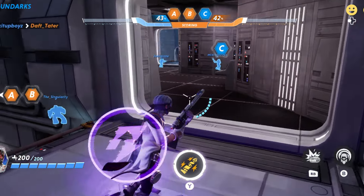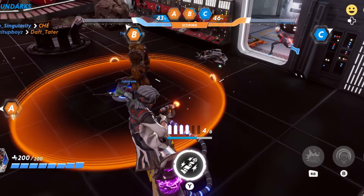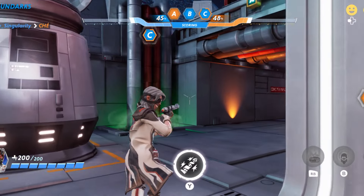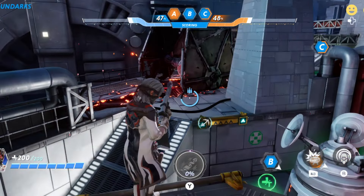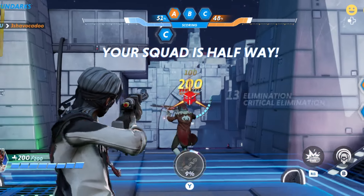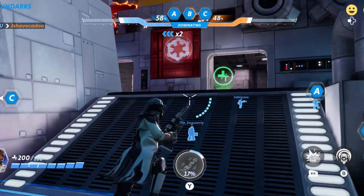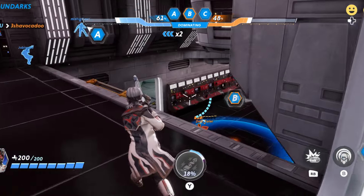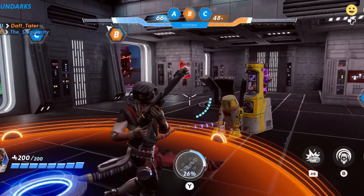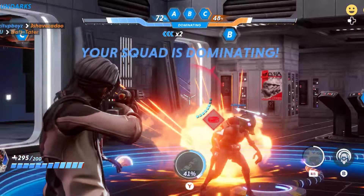Hunter levels these days aren't quite as important as they used to be, so it's not the end of the world if you spend grants straight away - but you do get some stat increases for abilities as you level up, so it is still worth doing. Outside of that, the only other tip I have is to give each hunter a proper go and see which ones you like most. It will help a lot before launch to nail down who you want to main - players on global launch day will have to test hunters in live matches, whereas those who've played early already know who they want to main and can use them straight away.